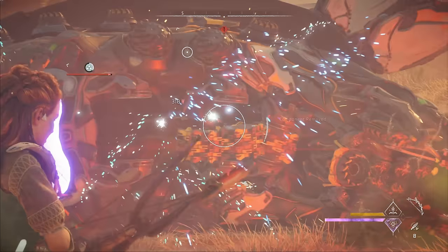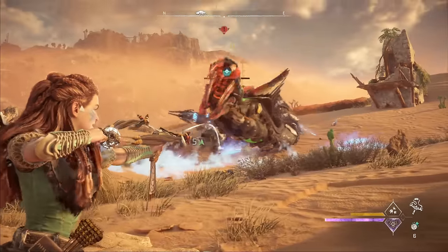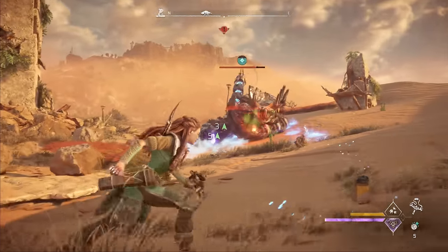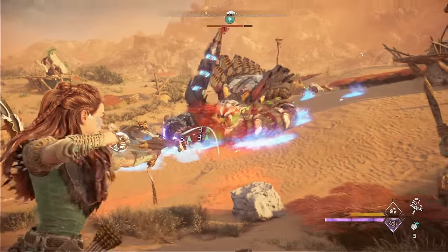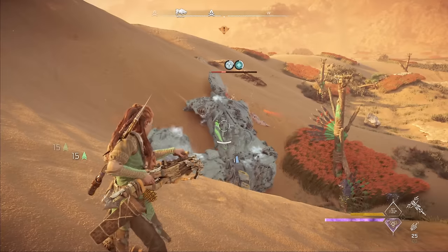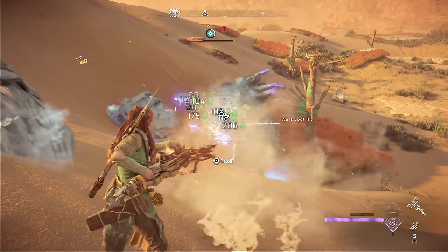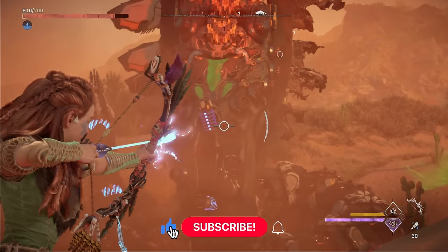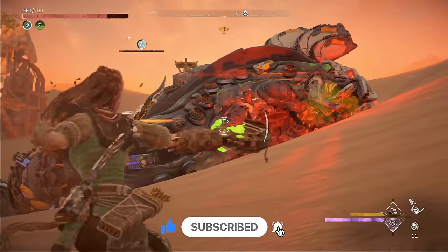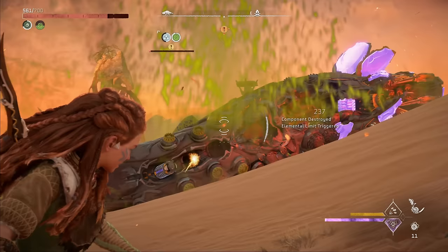That's my master machine hunting guide for slitherfangs. Slitherfangs are definitely one of the tougher machines to deal with in Forbidden West, but they're pretty much unavoidable between showing up in quests and needing to farm their earthgrinders for gear upgrades. I hope this guide gives you the confidence to go take down some slitherfangs and get those upgrade resources. If you enjoyed this video or learned something, leaving a like really does help. Thank you guys for watching and I'll catch you in the next one.